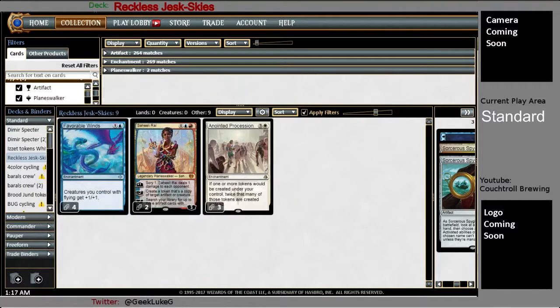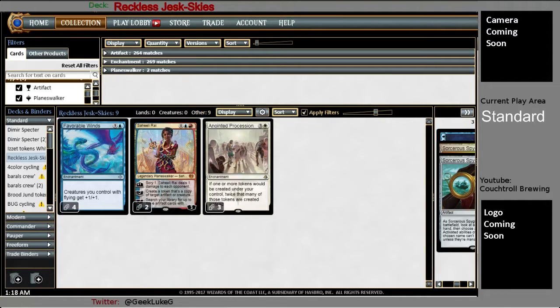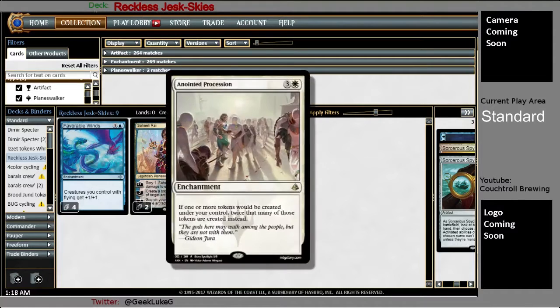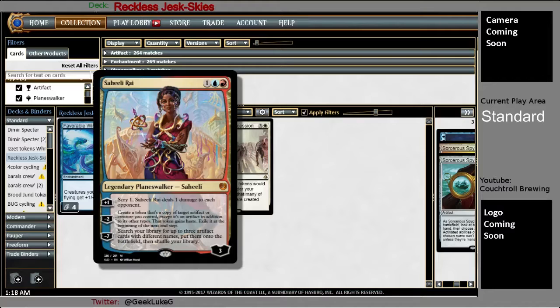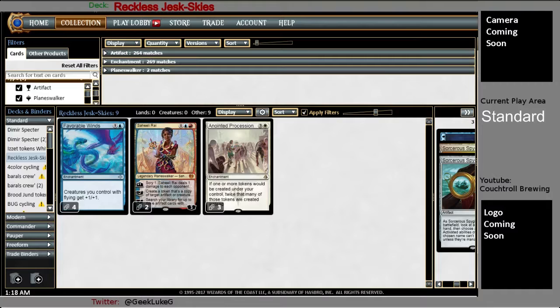Anointed Procession — running a three-of, lets me double up on tokens and token generators. And it can get really out of hand with Saheeli Rai, which I'm only running two of — that could probably take a third. With Maverick Thopterist and Experimental Aviator, if you have an Anointed Procession on the board and a Reckless Fireweaver, you could almost one-shot your opponents. And you're still left with a whole bunch of flyers that are probably 2/2s or 3/3s. Giving it that extra avenue of attack helps close out games and means you don't automatically fold to Fumigate or Settle the Wreckage.